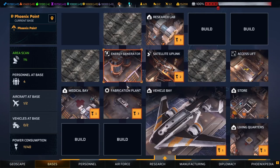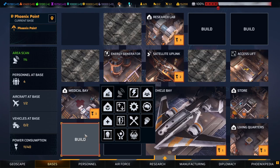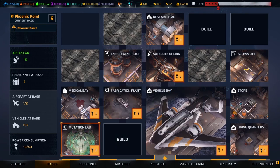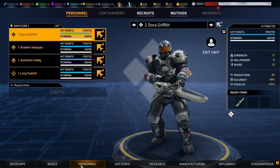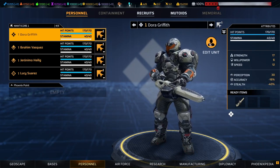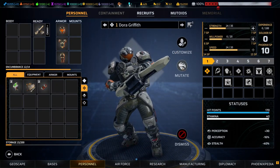The next thing that you need is a mutation lab. Mutation labs are 250 materials and 75 tech to build. I have instant build turned on in this game, so it just pops in. We don't have to wait — it takes about three days in a normal game. Once that's done, you can go to your personnel, edit the unit, and you now have this mutate button.